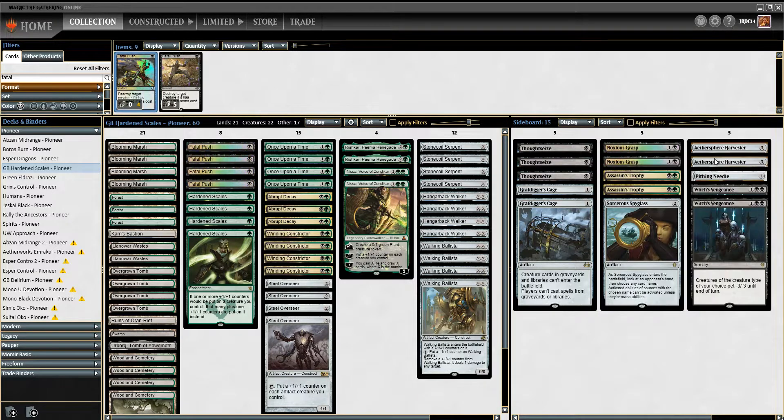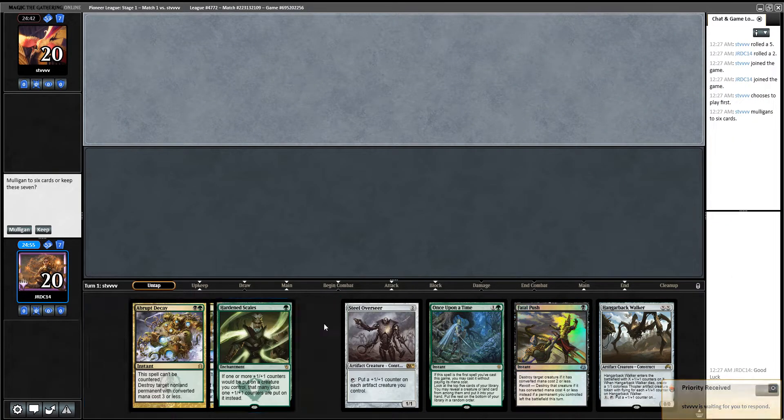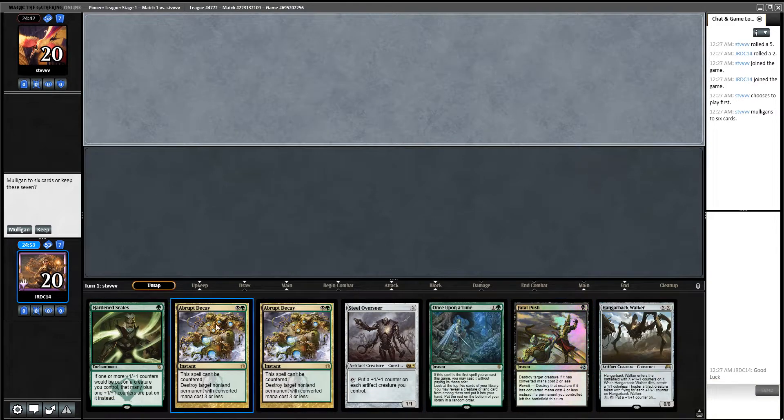With that being said, we're going to hop into some matches here, see how the deck feels, and we'll be back in just a moment. Alright, here we are for round one with Hardened Scales, and we're going to mulligan — no lands.